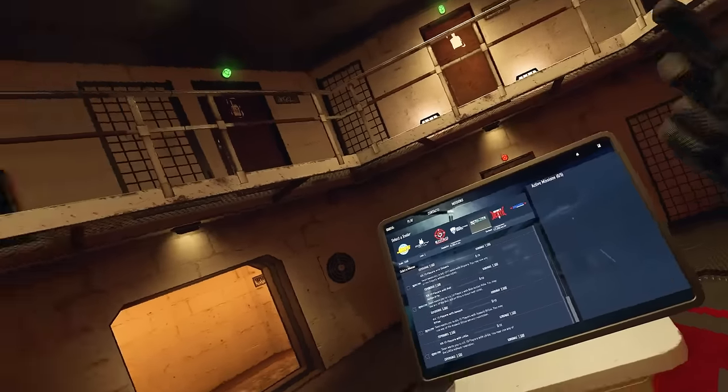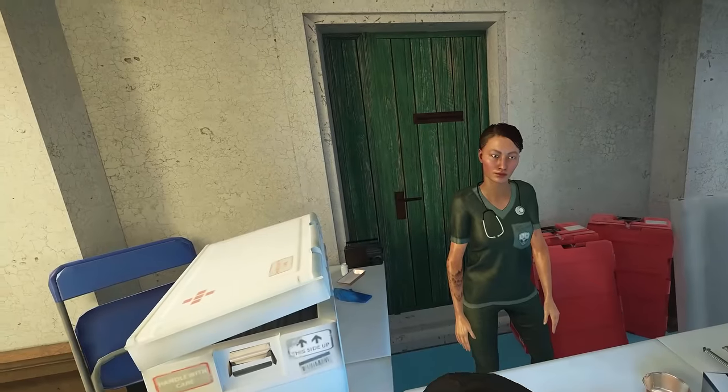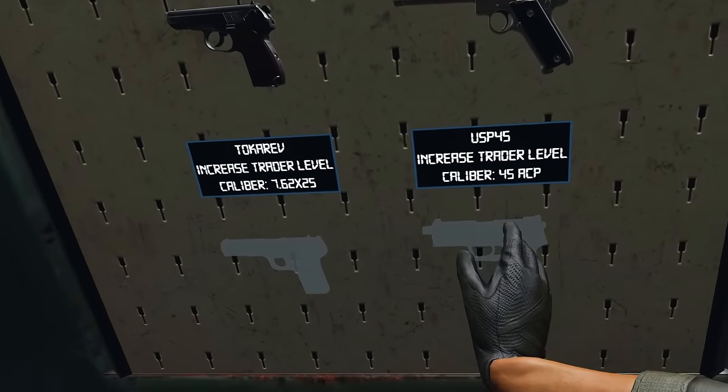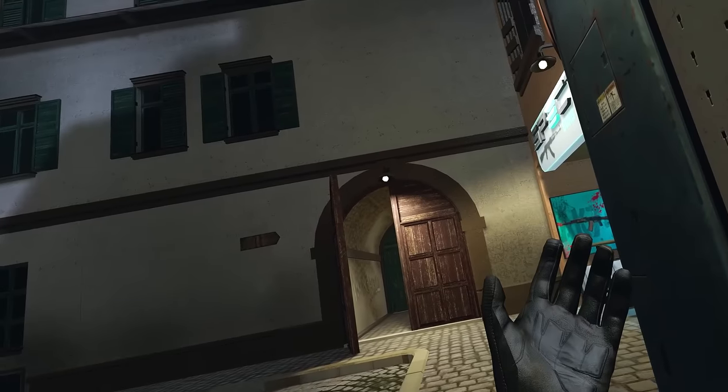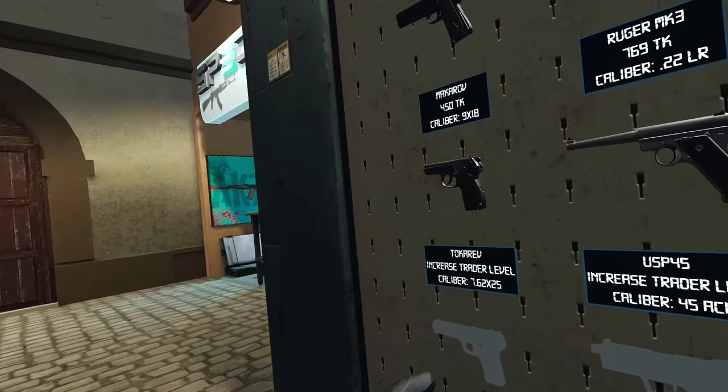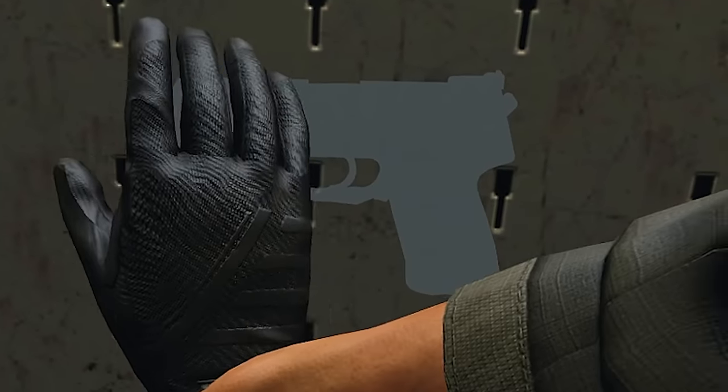All right, let's head over to the market and see what new weapons they've added. So it's the USP-45. As you can see, we've started back at level zero, so we can actually see what this looks like. But hopefully we're going to find some of these in raid. That looks sexy - this might be my new pistol of choice.